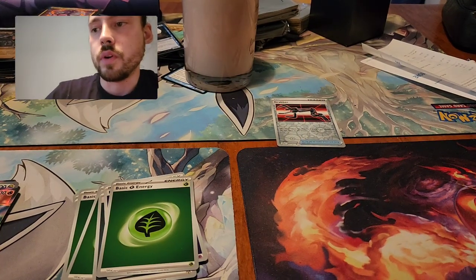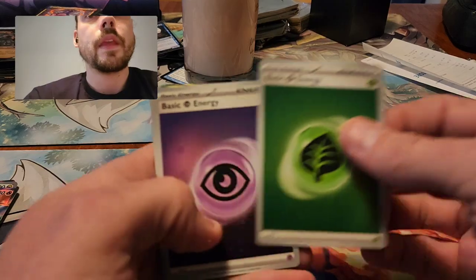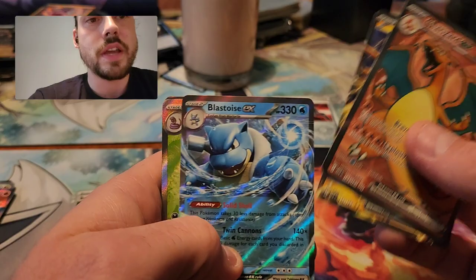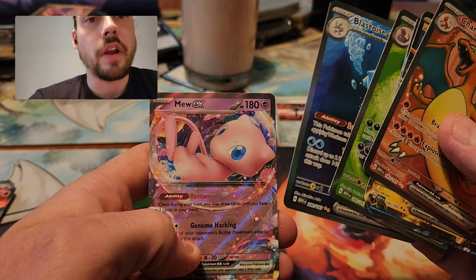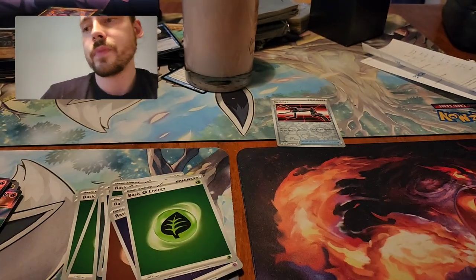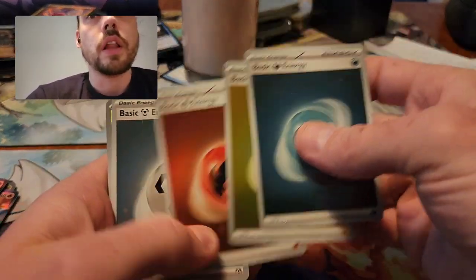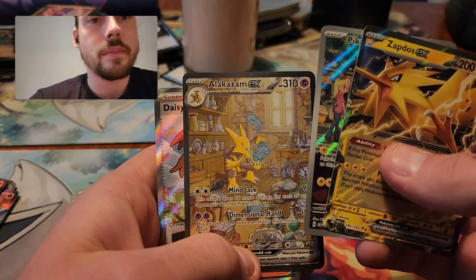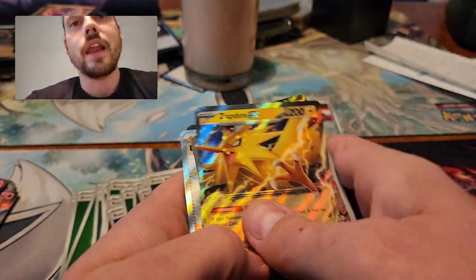Let's move on to the one before that — we've got 4 Hollow Energies, another Full Art Charizard, Zapdos EX, Blastoise EX, Full Art Arbok, Blastoise Special Illustration Rare, and Mew EX. And on to the fourth, which was the first one I opened: 4 Hollow Energies, Zapdos EX, Pikachu Illustration Rare, Alakazam Special Illustration Rare, Daisy's Help Full Art, Alakazam EX, and Ninetales EX.